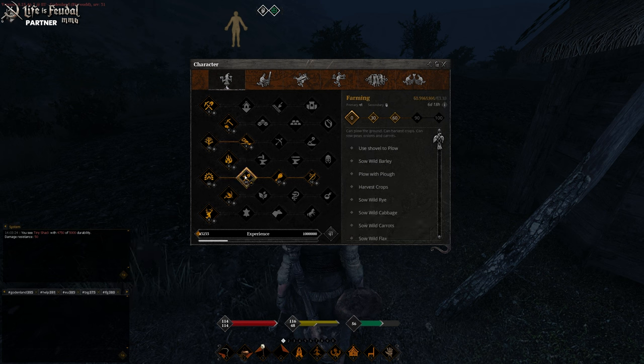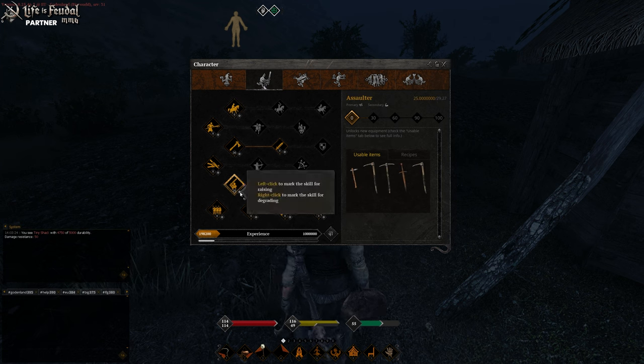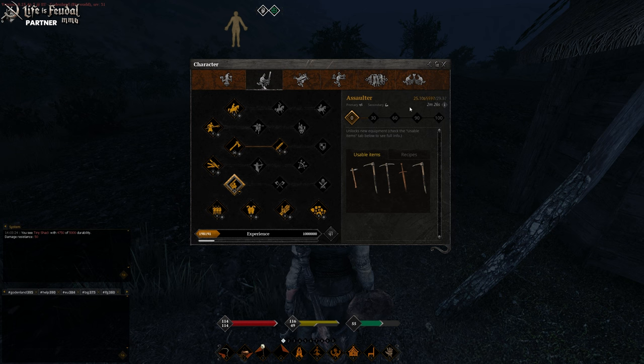So for example, this is farming — pausing it frees up one skill slot that can now be learned. So let's say, for example, Assaulter — you can go ahead and left click and you'll get the up arrow there. Look in the top right corner and you can see the points there and it'll tell you how long is remaining before it's learned, as it's pulling from your combat experience.